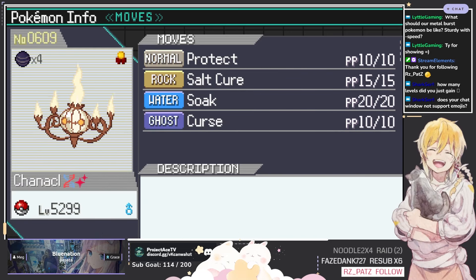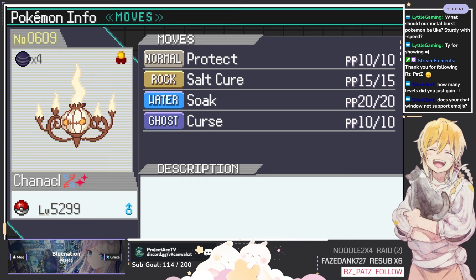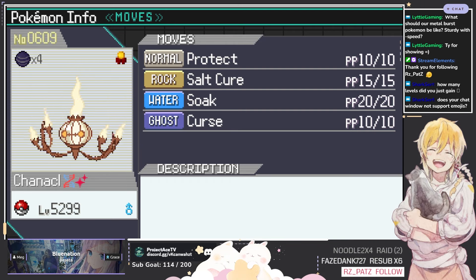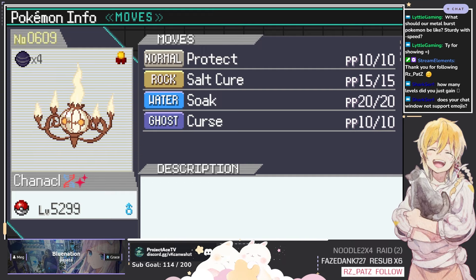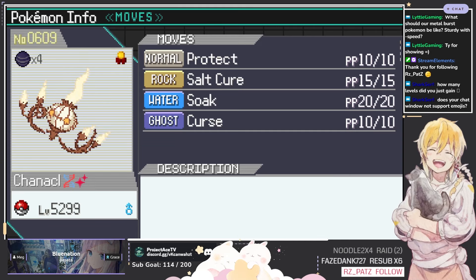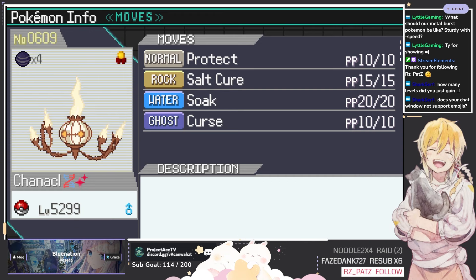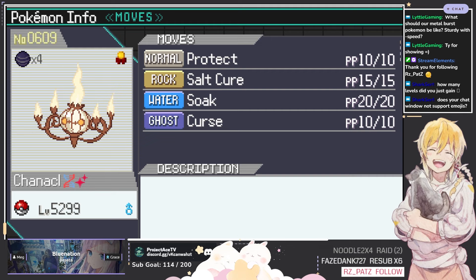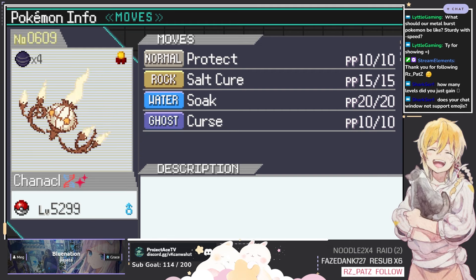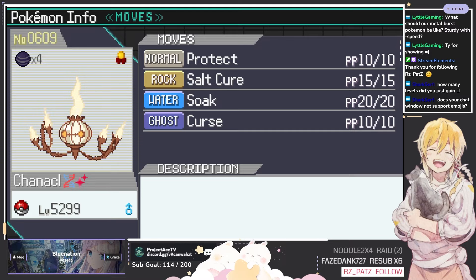The next one is going to be our DOT — aka our Chip Damage. We have Chandelure, which has Protect, Soul Cure, Soak, and Curse. Curse it learns normally as a Litwick. I fused it with a Water Pokemon that can learn Soak — like Seaking or Golduck. And then I also fused it with another Garganical to give Soul Cure. Its whole purpose is just to set up, change the opposing Pokemon's typing to Water, do extra damage with Soul Cure, extra damage with Leech Seed, give more healing, and if you want to risk it — do a Curse to wipe the Pokemon for some extra damage too.